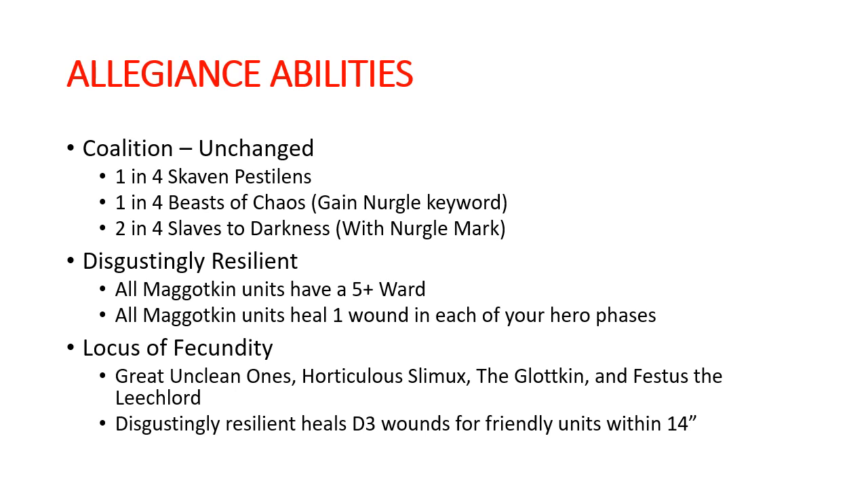I'm going to go through the original slideshow from the release of this Battletome, hitting the big highlights. Coalition units — most of these are really not that useful. There's really no synergy with any of the coalition units. One little tech piece I've been experimenting with is running a Skaven Pestilence Plague Priest with the Heal Prayer. He's only 85 points, and you have some pretty big boys in this army that could use additional healing, so he might be worth it when you have an unusual amount of points left over.